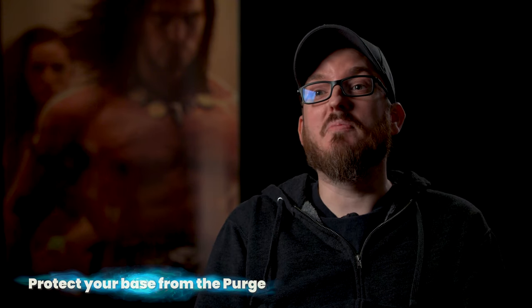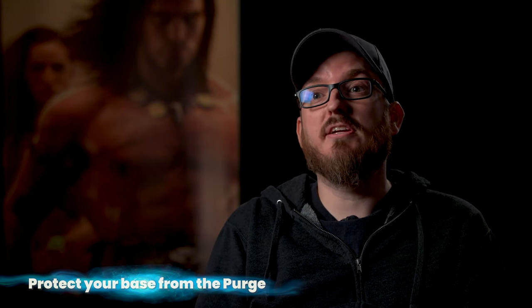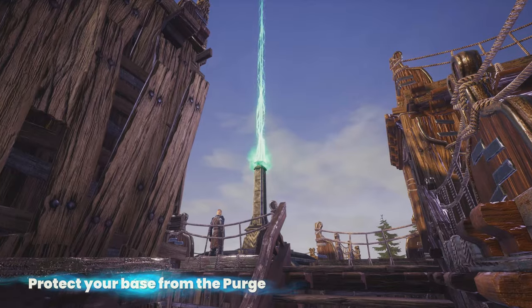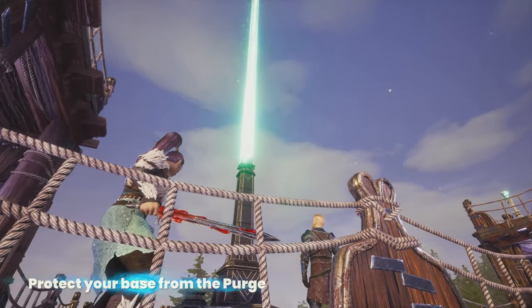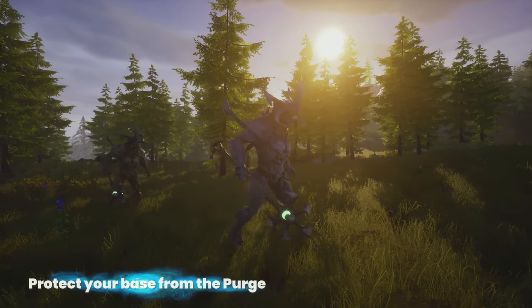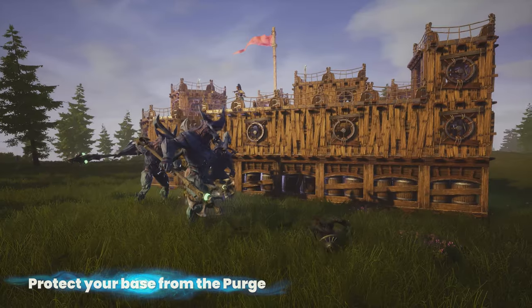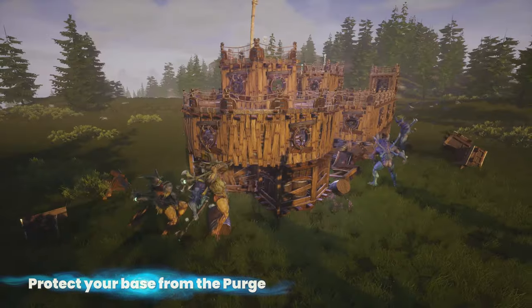One of my favorite systems from the Exiled Lands is the Purge. When players build their base, the native inhabitants from the lands rise up and attack them. We've introduced this system to the Isle of Siptah. We've also introduced a new system where players can prevent or provoke the purges from happening. And depending on where you build, the new NPC factions — the Elder Races from the vaults — will rise up and attack your base. The purges provide another way for players to gather thralls on the Isle of Siptah.